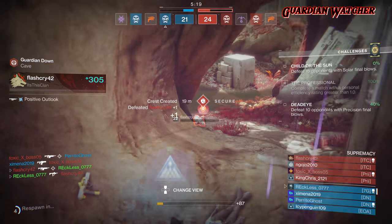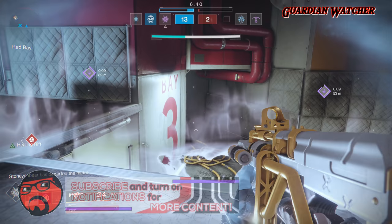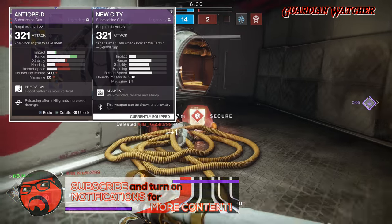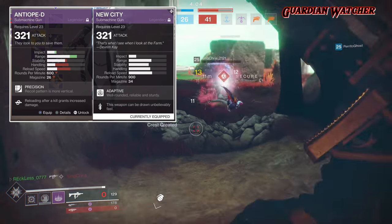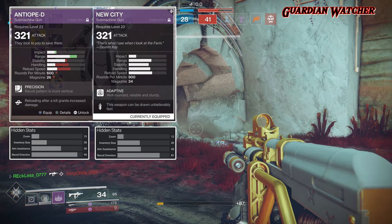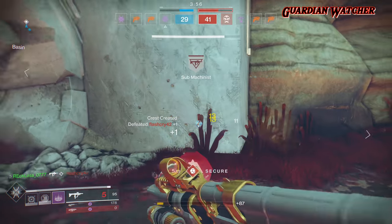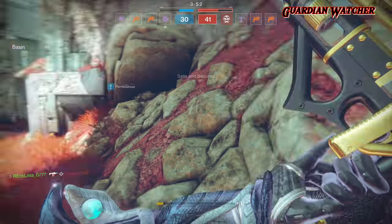When it comes to submachine guns, I want the most stable gun I can shoot without any crazy recoil. On paper, when compared stat by stat with the NEOD, the New City has the NEOD beat in stability, handling, reload speed, RPM, magazine size, inventory size, and recoil direction. However, given that the two are in different archetypes of submachine gun, it wouldn't be fair to directly compare them.